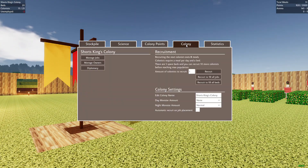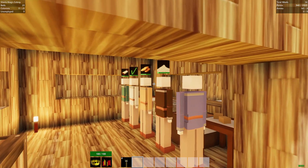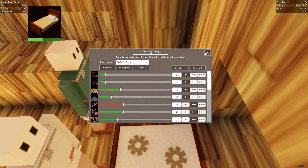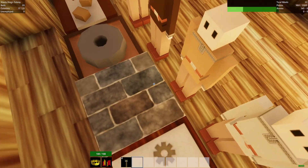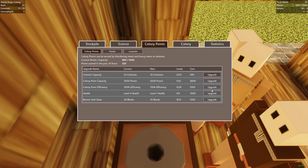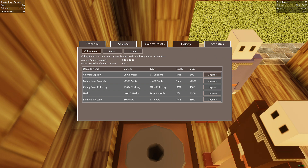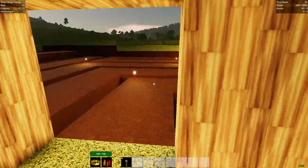And then we recruit to fill the jobs, because we've got some decent food going on. We got 30 buckets of water and 55 firewood. I'm going to wait until we get 1500 points to upgrade our colony point efficiency, because I think that'll be the best next step for colony point usage.